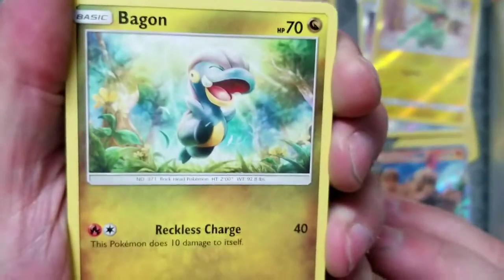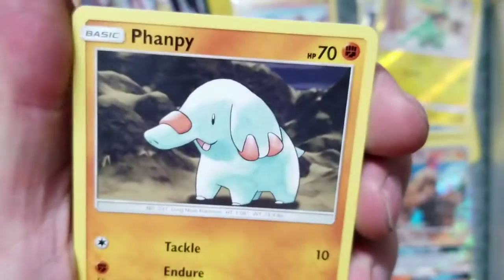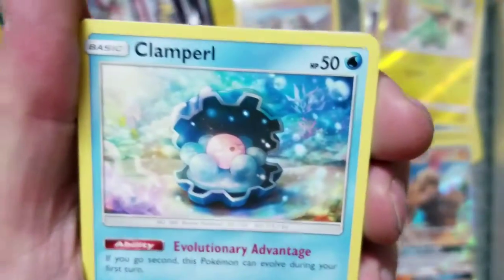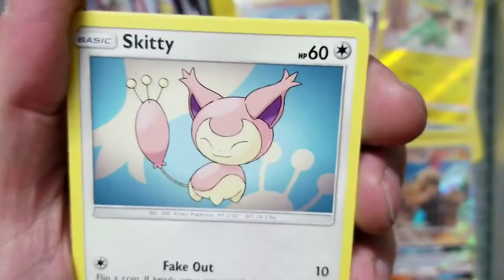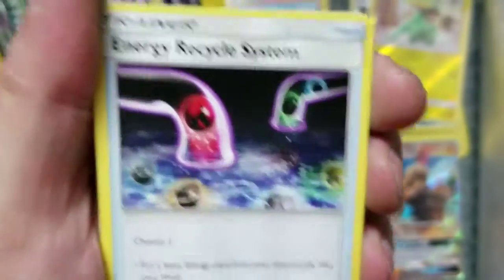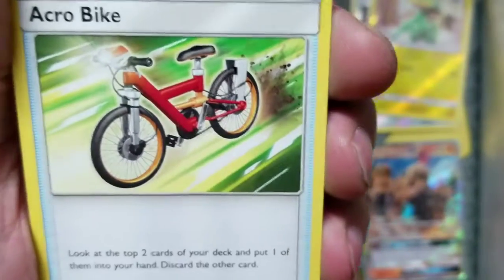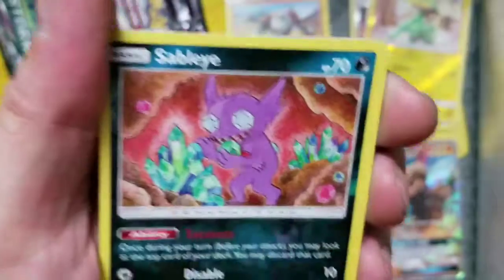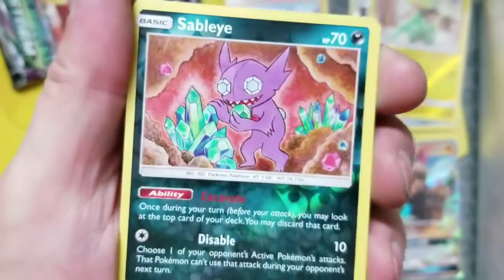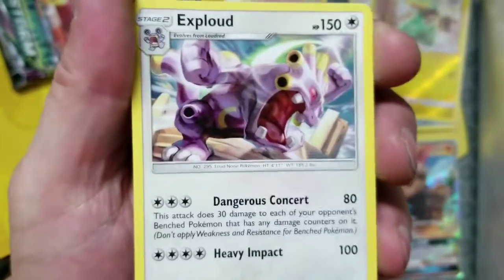So we've got Frodo Baggins, we've got a Bell Sprout, we've got another Fampi, we've got another Clamp Earl, we've got Skitty, we've got Psychic Energy, we've got Energy Recycle, we've got Shrine of Punishment, we've got the Acrobike, we've got Sibley Reverse Comet. And the rare is an Exploud. Not a hollow rare.